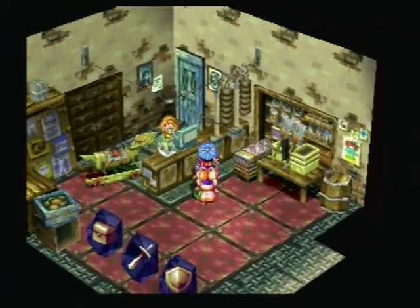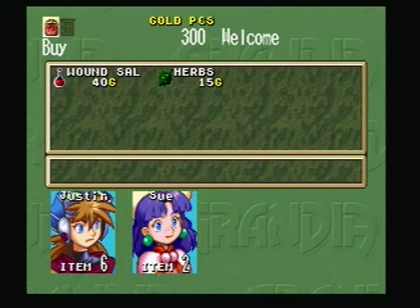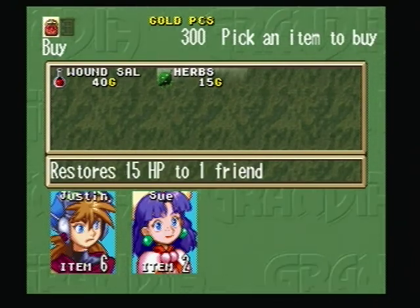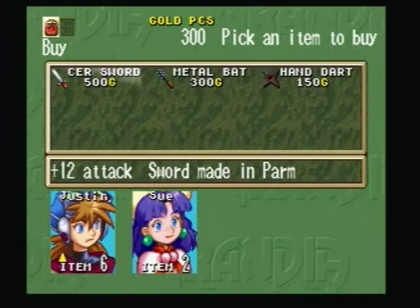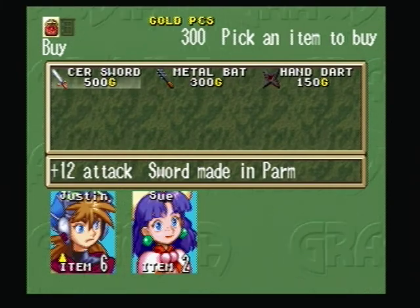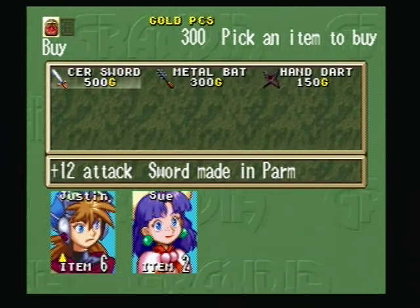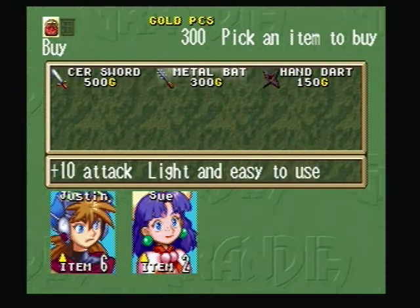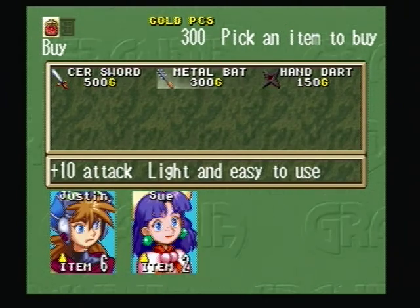I went into the store here and we can do some shopping. Whenever you're in the store, if you talk to the person behind the counter you can sell stuff. Let's take a look — you can buy herbs and more wound salve, but we don't really need either of these. Herbs are less expensive and heal less, but you don't really need them — you'll get a couple for free in a bit. We can buy from the weapon shop — there's a ceramic sword that's actually stronger than the wood sword, but I don't really need that right now, and I can't even afford it to be honest.